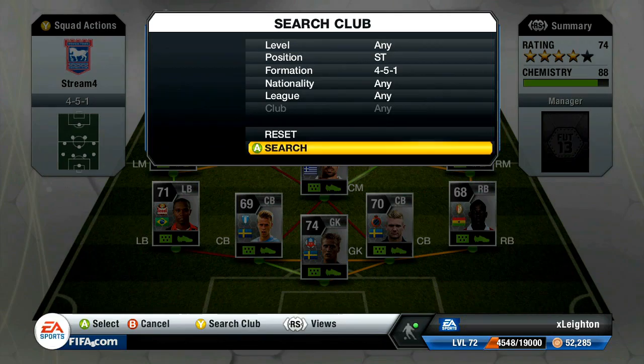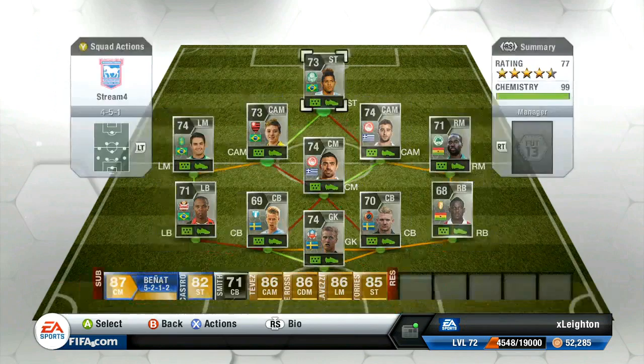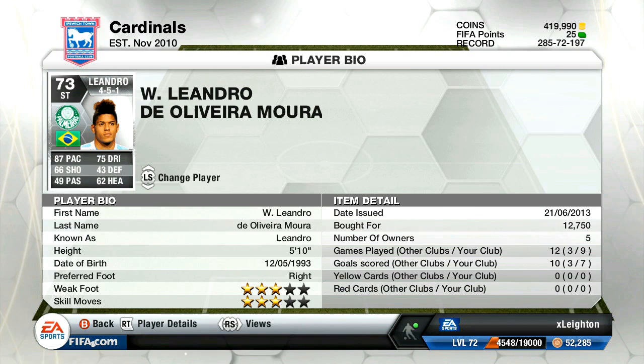And then over at striker, the final player in this team is going to be Leandro. I've never used Leandro before, but 7 goals in 9 games. He's got an unbelievable right foot on him — so many times he'd just score some outside-of-the-foot shots and it looked awesome. A great player and I do definitely recommend him. He's very quick with 87 pace and 66 shooting — though I'd say more around the 70 mark. But a great little striker.